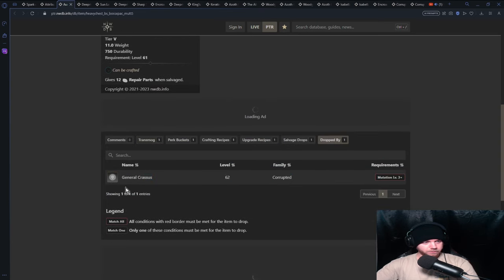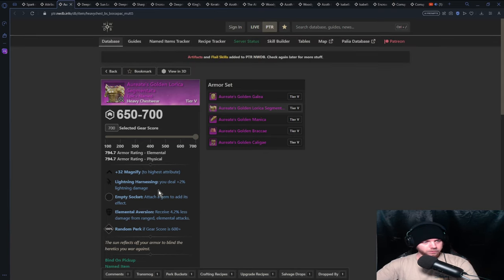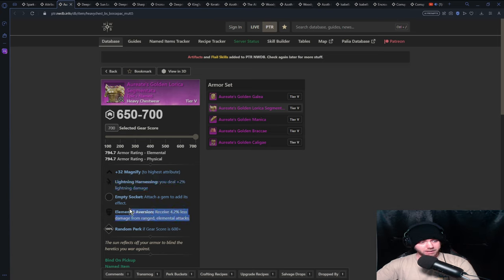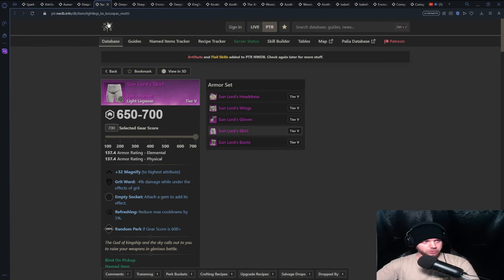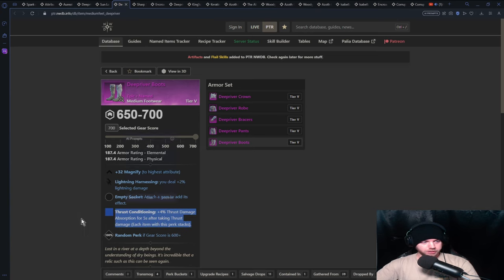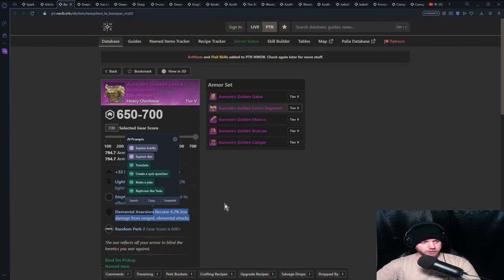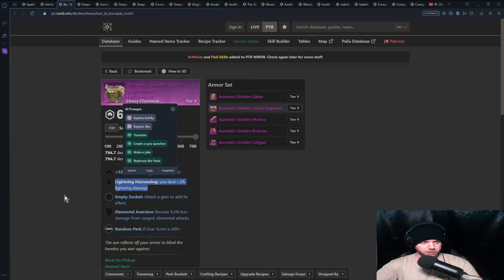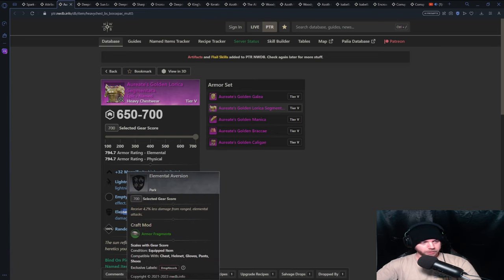The chest piece is also heavy so you still get Elemental Aversion, and it also drops from Crassus, so you can get both pieces easily. These are the main named items that have Lightning Harnessing. Moving to the Deep River pieces, you get Thrust Conditioning — I know a lot of these have perks you might not find ideal, and I agree. But you're going to get another perk anyway, so now you have 8% damage absorption from those plus Elemental Aversion giving you 8.4% from ranged attacks.